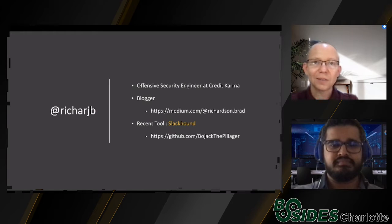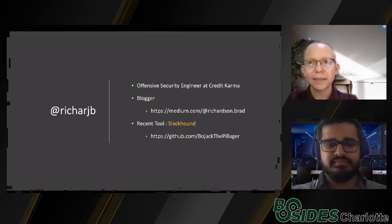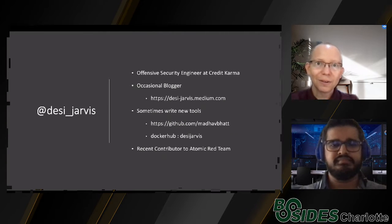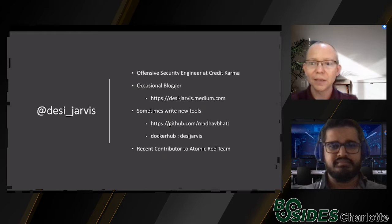With that out of the way, little introductions. I am Brad Richardson, an offensive security engineer currently at Credit Karma. I tweet at RichRJB. I like to write the occasional blog post and tool — you can find my articles on Medium. A recent tool of mine is called SlackHound, a reconnaissance tool for Slack workspaces. Check that out.